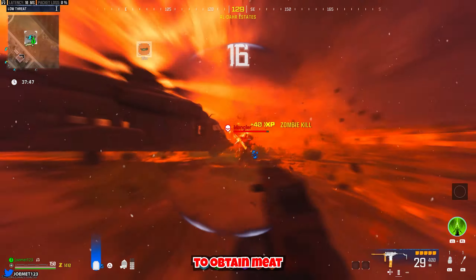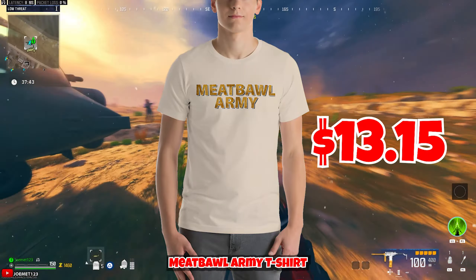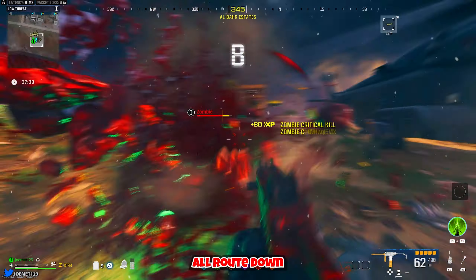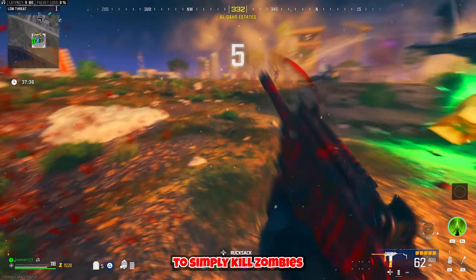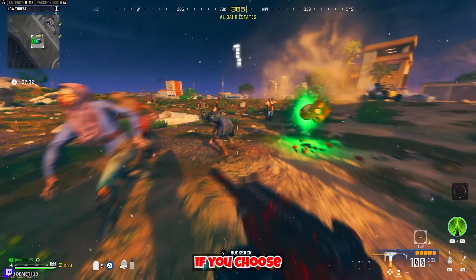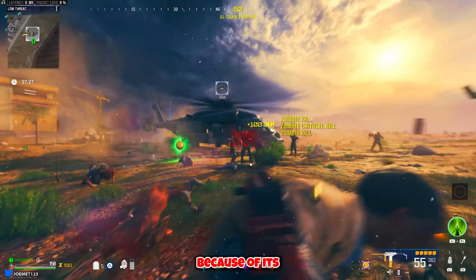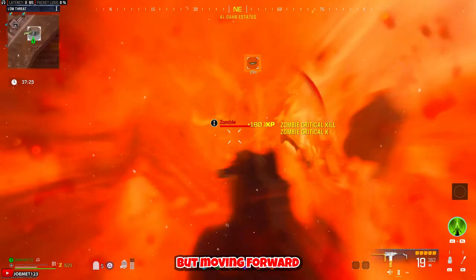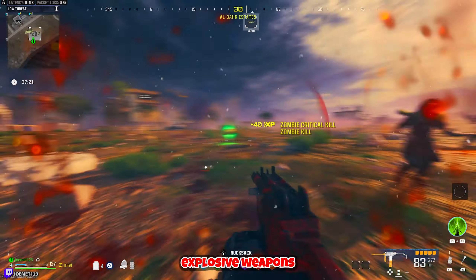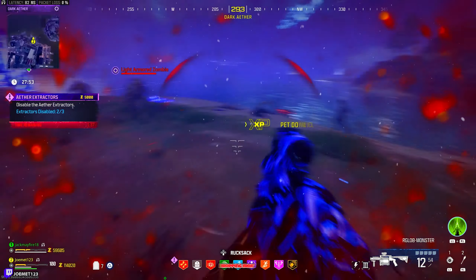There are multiple ways to obtain meat inside MW3 Zombies, and they all root down to the same thing: killing zombies. You can simply kill zombies with any weapon and slowly accumulate pieces — that'll definitely work. A simple addition that speeds this up is the Shatterblast ammo mod because of its explosive qualities. Your next option is to specifically use explosive weapons like the grenade launcher, which seem to guarantee a higher success rate of zombies dropping meat.